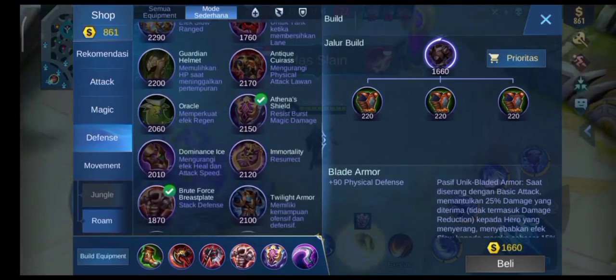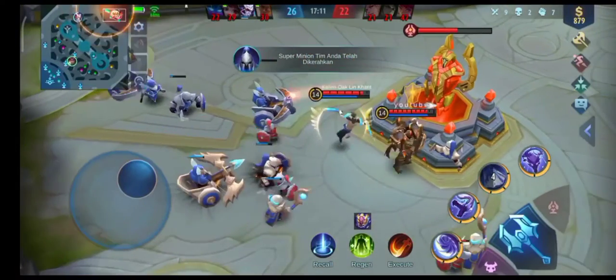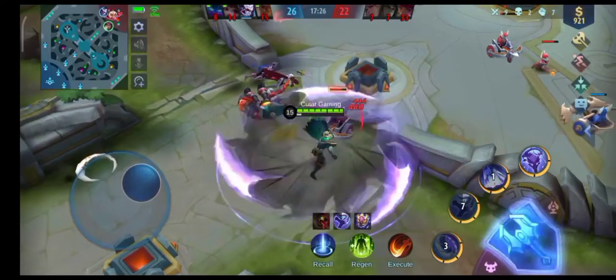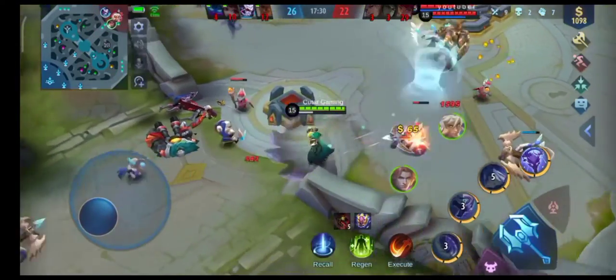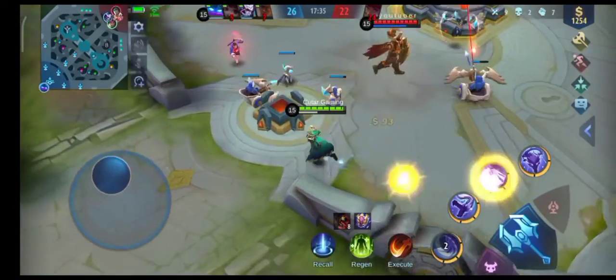Nah di sini saya langsung beli Dominant Ice, sepatunya nanti kita jual aja. Cange-nya ini gak bikin item NOD atau item Anti Lifesteal, ya mungkin pikir dia musuh kan Tigreal-nya gak tebel, buat apa beli item Anti.